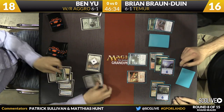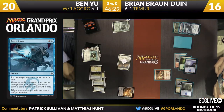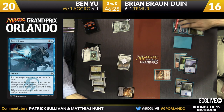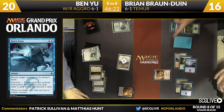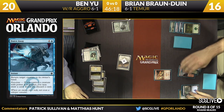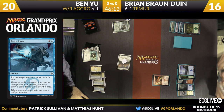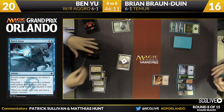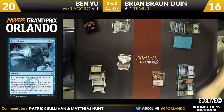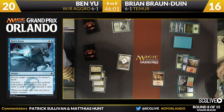Force Away was going to be cast on the Watcher of the Roost from Ben, and then Ben cast Smite the Monstrous when he was trying to reveal it. I think part of the reason is Brian just wants to loot, and he does get to loot because of the way the Prowess Trigger works. The Prowess Trigger resolves, then when the spell resolves, it checks to see if Brian has a creature with power four or greater. It does from the Prowess Trigger. Ben appears not to have to discard — he kept it at seven.